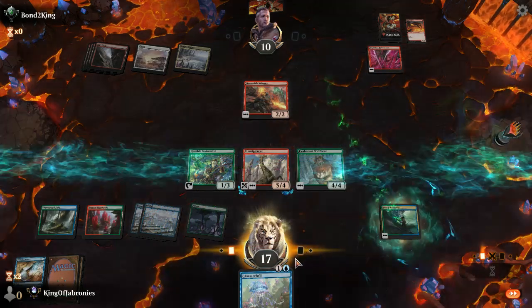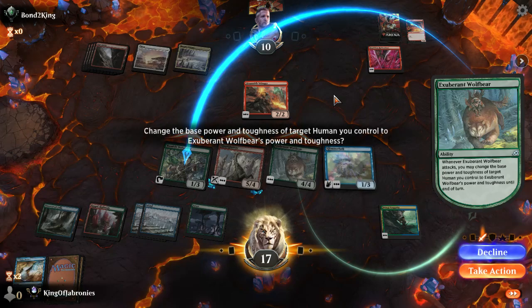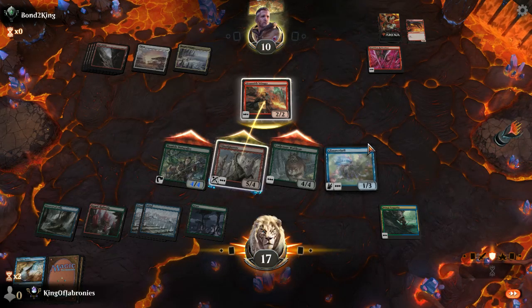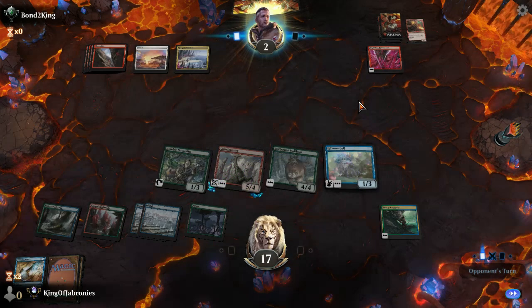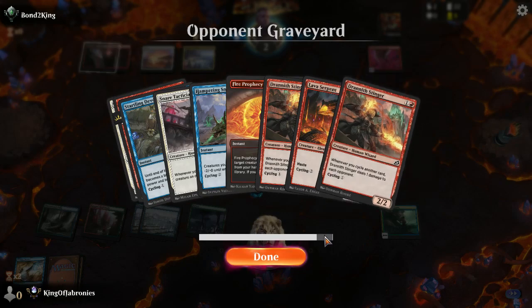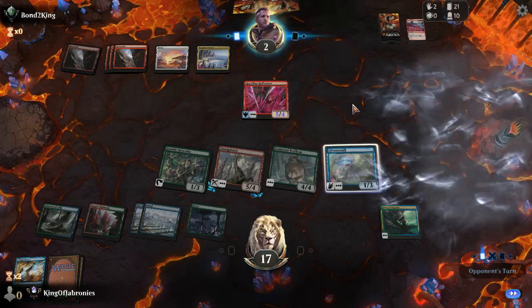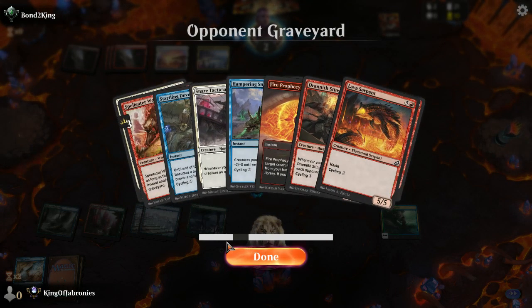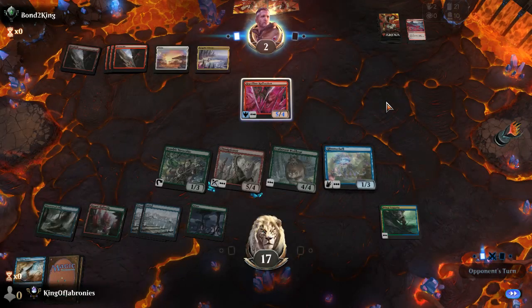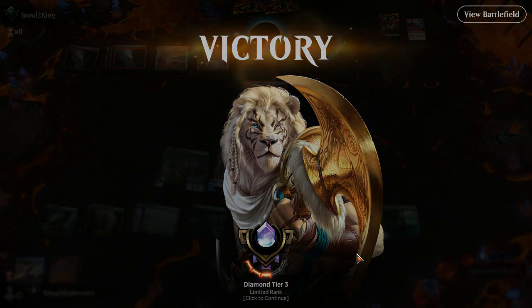Good game! Casting everything — Glimmer Bell, attacking with all, making a four-four human. Opponent can't claw back from this life total — drawing two cards per turn off Primal Empathy. Usually scared of cycling decks due to Zenith Flare but from this life total we definitely aren't dying. Could chump with Glimmer Bell in case of Xenith Flare. Six damage from Zenith Flare but he doesn't have it. Three and two now — this deck is very good.